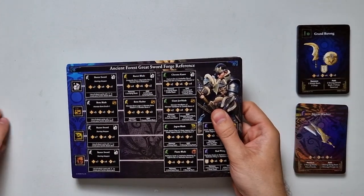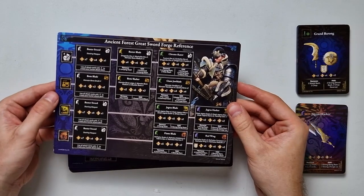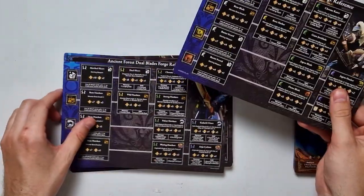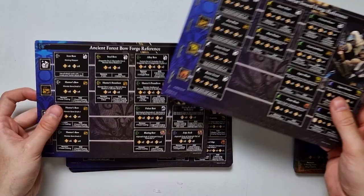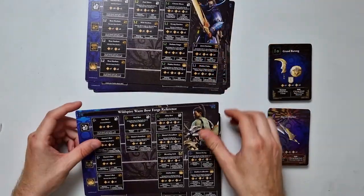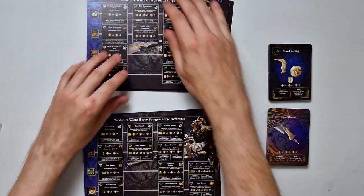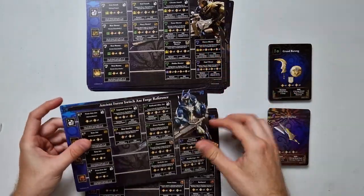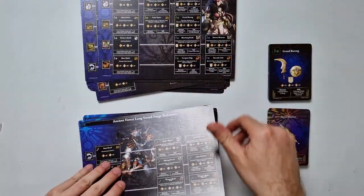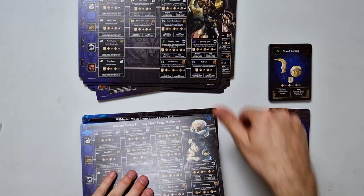Let's see what we have - we have a lot of boards. Here we have the ancient forest greatsword false reference card, and this side doesn't seem to be holographic. So these are updated. We have the ancient forest dual blade, ancient forest bow, sword and shield. Then wildspire waste dual blades, greatsword, bow, switch axe, insect glaive. It seems like all of these have corresponding cards. We also have new forge boards showing how to craft the different versions of the weapons - hammer, gun lance, bowgun, hunting horn.